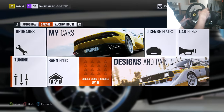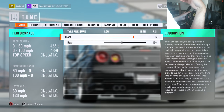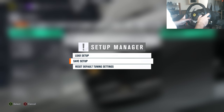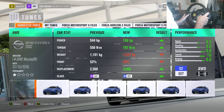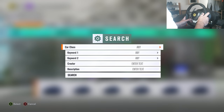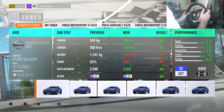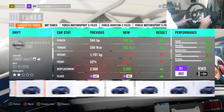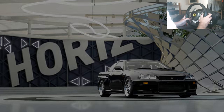To find the tune: go to garage, then tune in, press the select button with the two squares, go to load setup, then go to the tune store. Press select again and type in the creator name - my gamertag is the same as my YouTube, Kevin's. You'll find it right there. As you can see there are a lot of drift tunes on there.